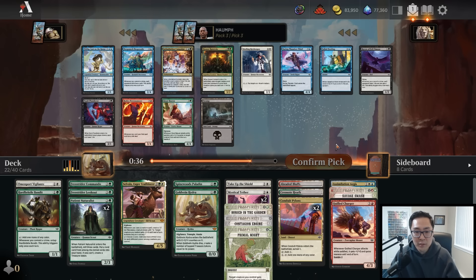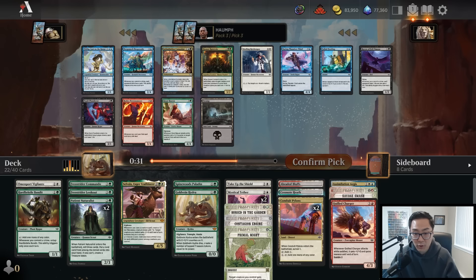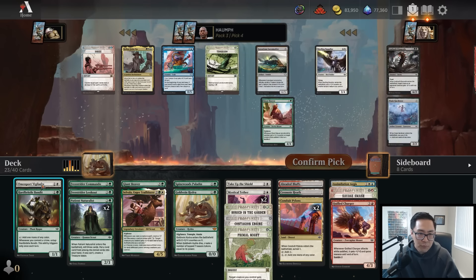Really loving where this is going. Looking for green and white cards, potentially red or blue splashes. I do have a couple of Conduit Pylons and a Hard Bristle Bandit and Buried in the Garden so I can splash anything if I want. Moving into this pack I have the choice between Honest Rutstein on a splash, which is okay, but I think I'm just going to take the Giant Beaver. Green-white is kind of the mount color combination and I could use a little beef for my curve.